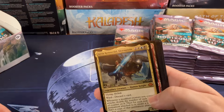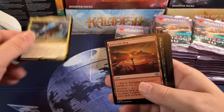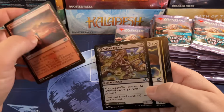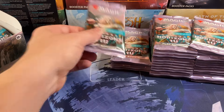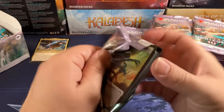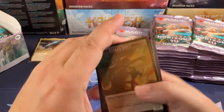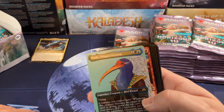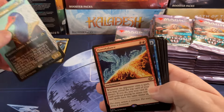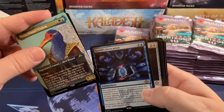Finally a mythic! Arna — a commander card. Bait and switch, that's what this is. They promised us a Modern set and gave us Commander Masters 2 with a couple of Modern cards thrown in — literally a couple. We also got Naru, Power Balance, and Estrid's Invocation.